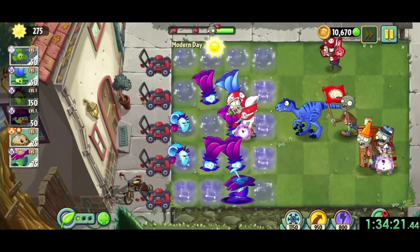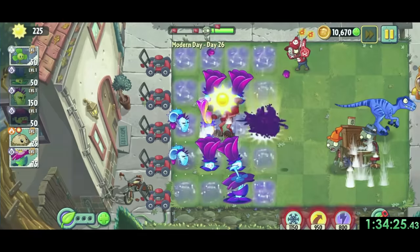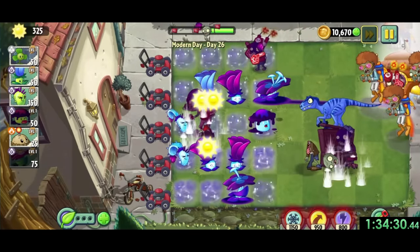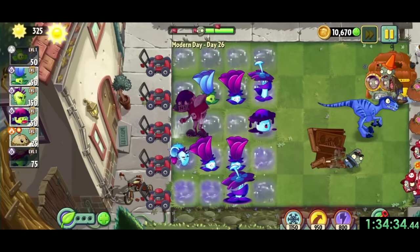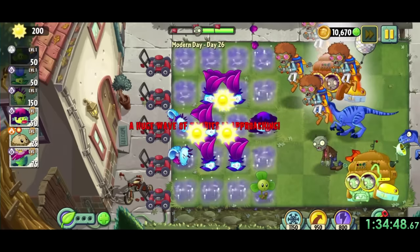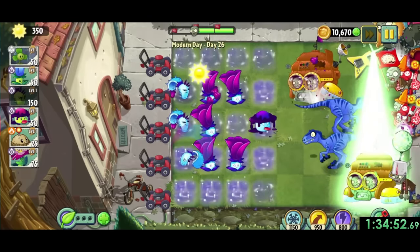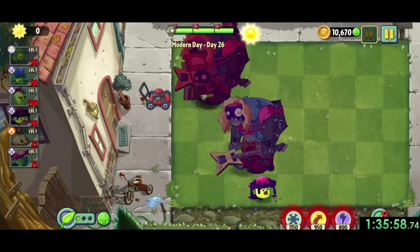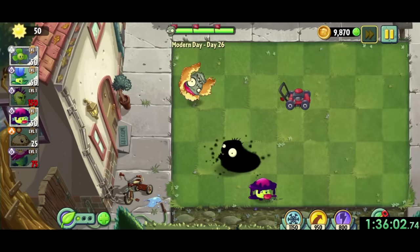For day 26, we're back to Dusk Lobber, poison, and grimrose strategies. The big problem is discotrons, which spawn disco jetpack zombies and can't be grimrosed, along with gargantuas which are always annoying. For the discotrons, we just need to make sure we always have our blover ready to deal with the constant jetpack zombies that spawn since they can really overwhelm us. I ended up having to use a zap power at the very end, but overall it went pretty well.